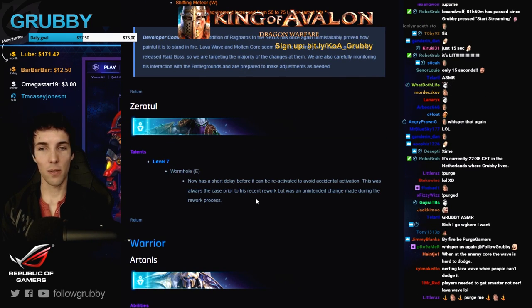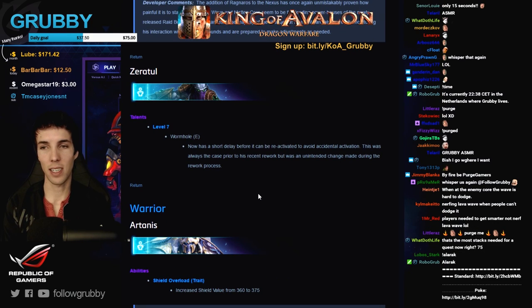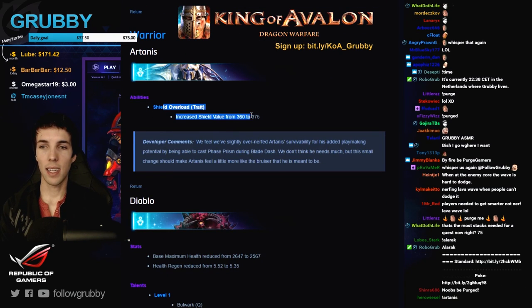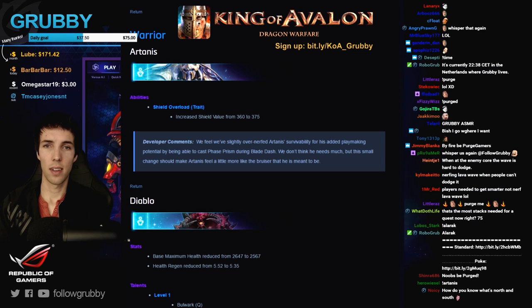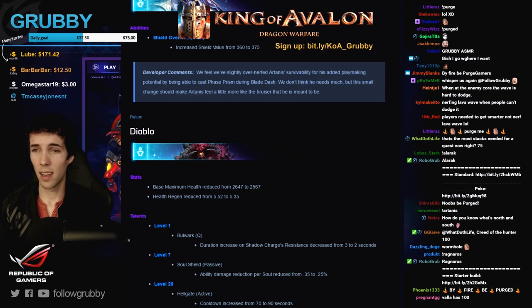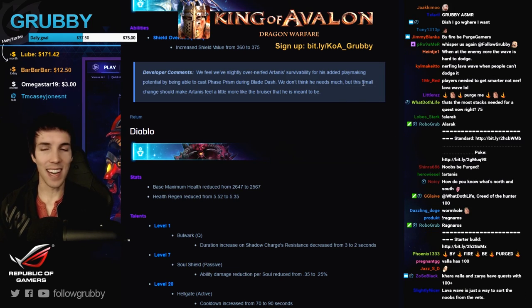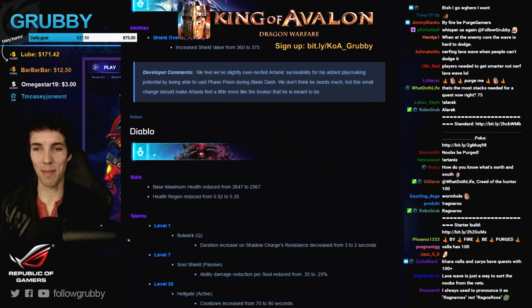Zeratul gets a small change to his wormhole — there's now a small delay between activating the second part of the blink so that players don't accidentally double-click it. That's a good change by the way. Artanis gets a small shield increase of just 15 points, which is a 4% increase. It's nice — he was already very good, I don't think it was necessarily merited, but as an Artanis main I am very happy with it.